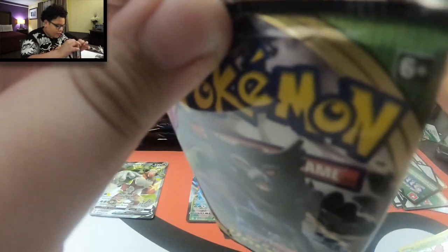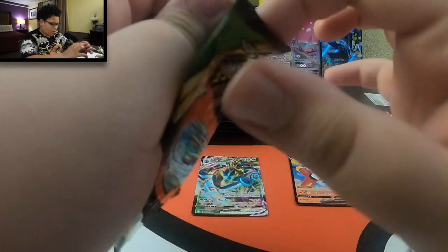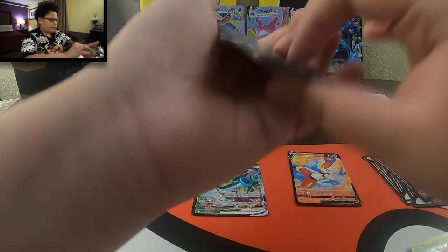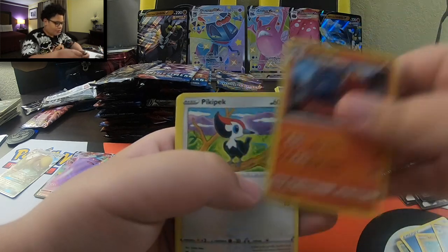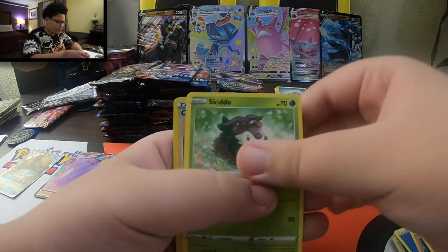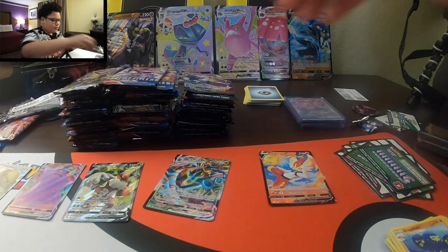This time we're doing a Vivid Voltage. This pack looks kind of weird. We're still gonna open this pack. One, two, three, four - Water. Hitmonton, Swoobat, Macargo, Peaky Peck, Pochino, Rock Ruff, Pizzle, Skeeto, Reverse Holo Caroless, and a regular rare Grappler.